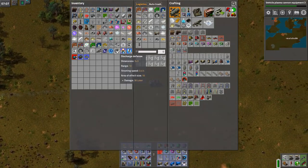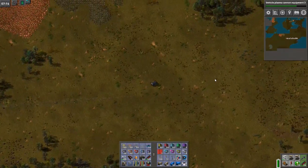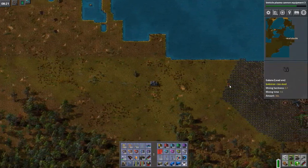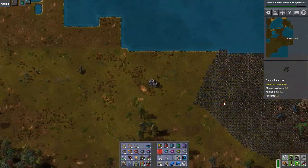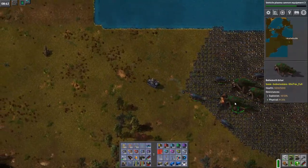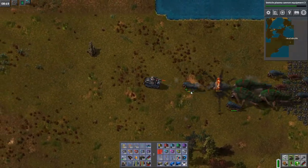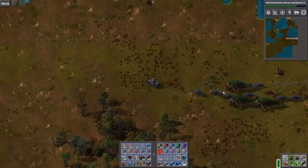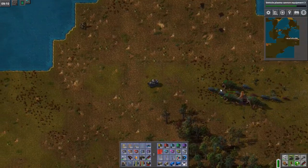Let's head to the other base and whop it out as well. Let's whip around and get them on my ass so we can see the plasma cannon hopefully in action. Oh man, those are huge. Look at it. Oh, that's my personal thing. But that explosive thing — that's the plasma cannon. It's doing quite a lot of damage.